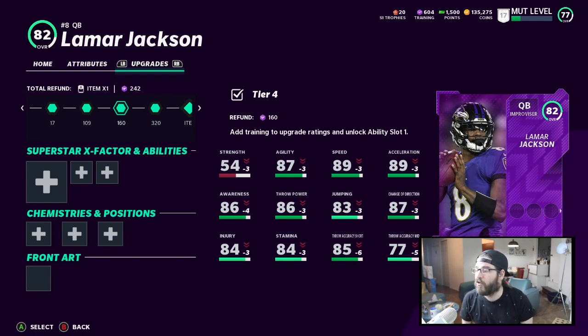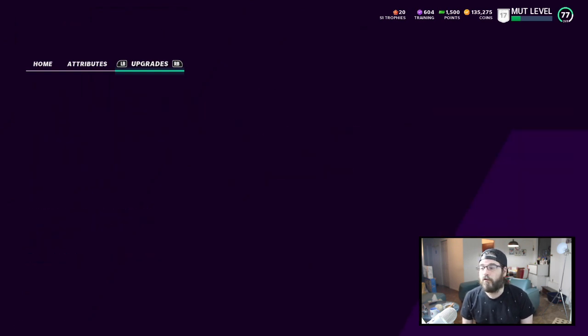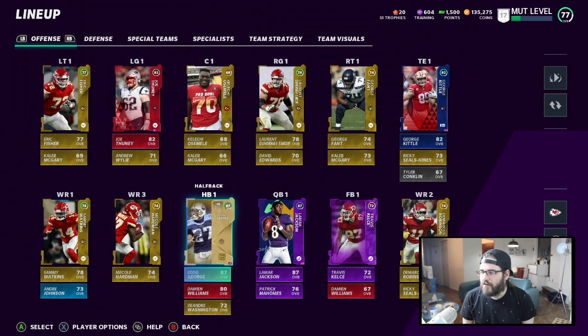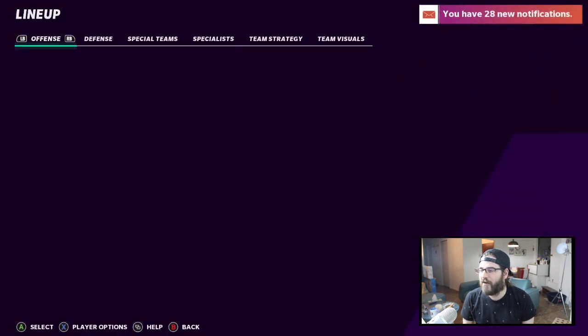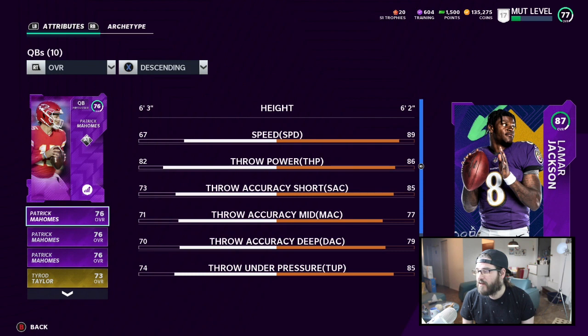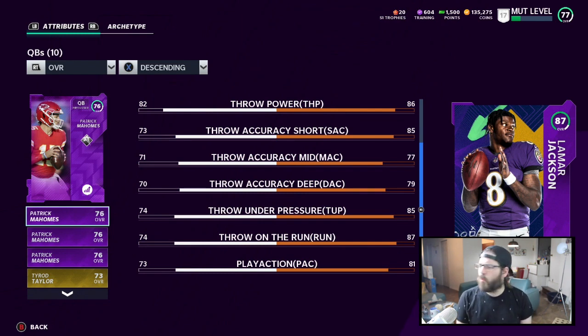Just gotta get some more training in there to upgrade Lamar a little bit more. You can take a look all the way here and check out his stats. I am backing out of this menu — look at how slow this is going. Okay, we're going to compare now. We got up to 89 speed, and I'm pretty sure Tyreek has like 90, so he's right there. 86 throw power, 85 mid, deep's only 79, under pressure 85, on the run 87, and 81 play action. I've seen more people using play action than I did in other years in my limited time online. Definitely going to do some testing on play action soon.